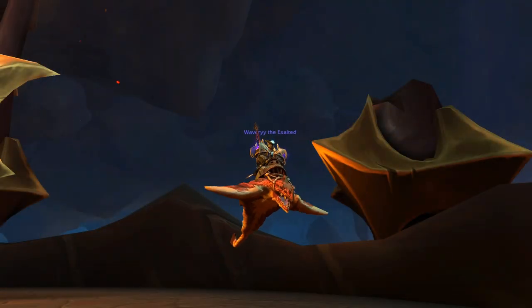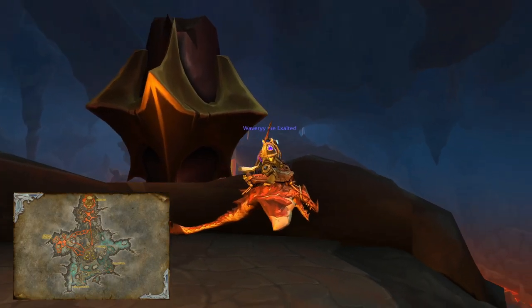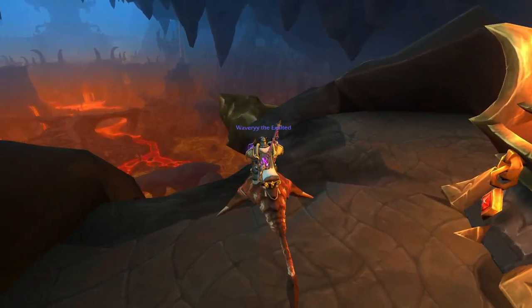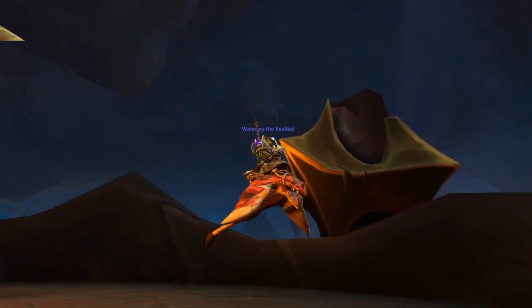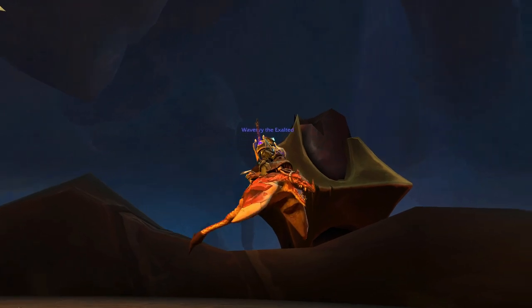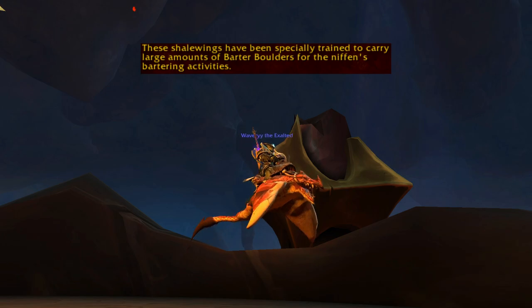This mount comes from the Ravenous Zeralek Cavern. It shares its features with the mobs all around the zone named Shale Wings, and shares its skeleton with other manta ray, Shale Wing, and stingray mounts. This mount is able to fly, and its description reads: these Shale Wings have been specially trained to carry large amounts of barter boulders for the Niffin's bartering activities.